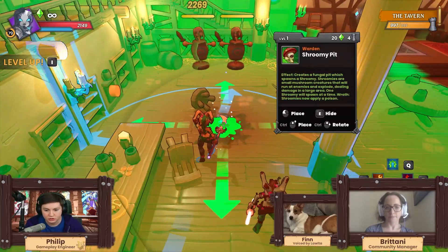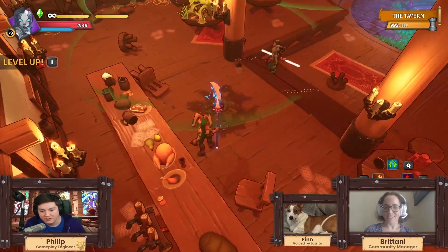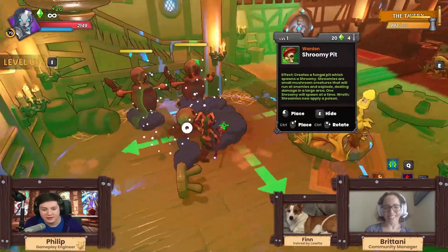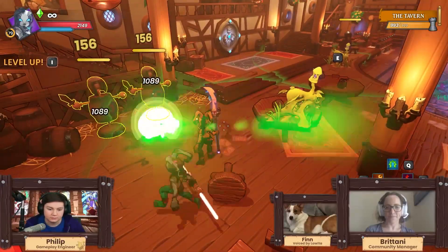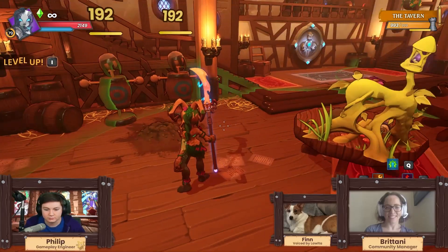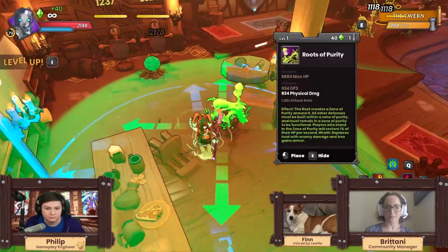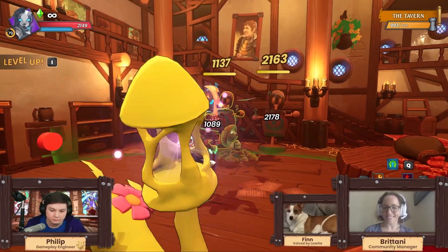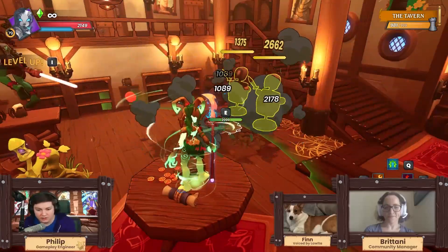The next tower probably won't work on a dummy — he just exploded, so we'll have to show that one off in a map. The way the shroomies work is they follow pathing splines that are set up, then blow up. When you're in Wrath Mode they will put a damage over time effect on enemies that deals a significant amount of damage. You can see it puts a little dot on the dummy. With a bunch of these you can get a lot of AoE explosive damage going.